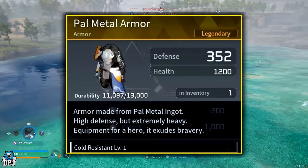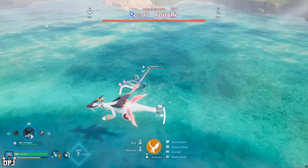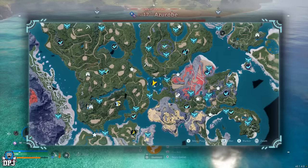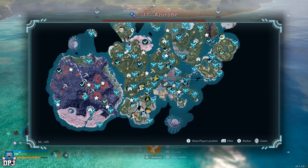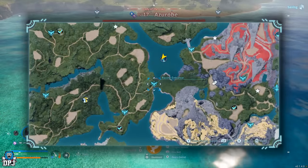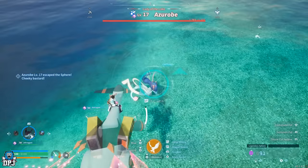Next up, Azurobe — a level 17 world boss — drops the Pal Armor legendary schematic. This is an open world boss at coordinates -53, -388. Azurobe is weak against electric and ice type Pals, so bring those to farm this world boss.